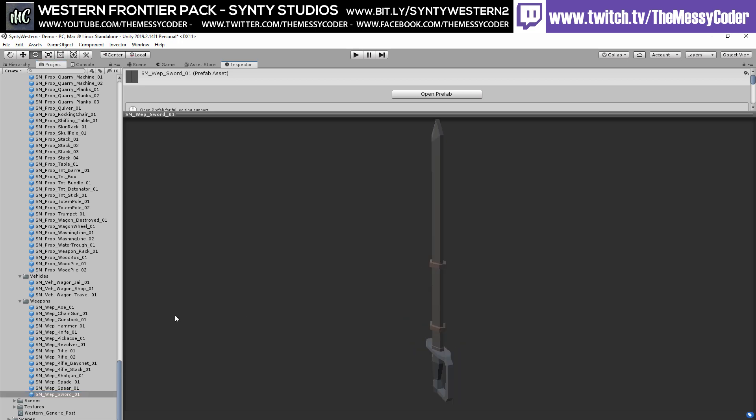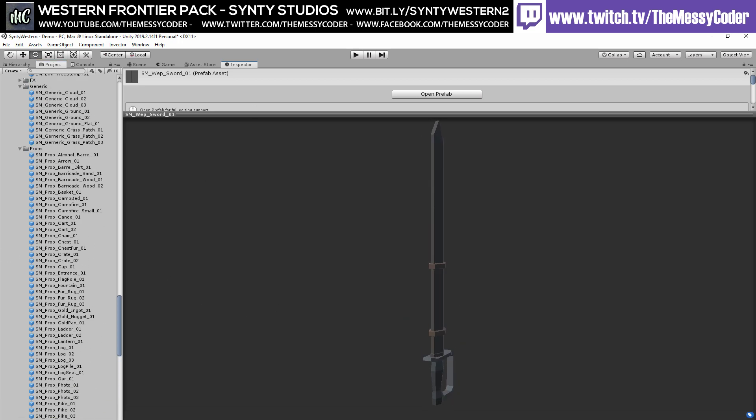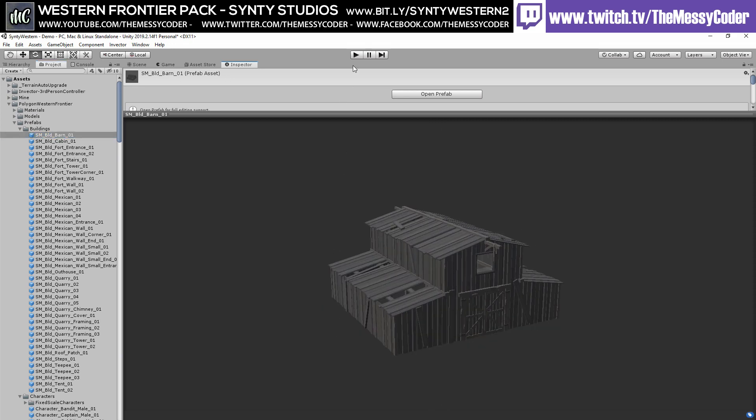This is a massive pack — it fits so well with the other Western pack. The other Western pack has 305 unique assets with four alternative colours. This one has 329. The more he makes, the bigger they get. Add them together, you've got 634. I just did some maths!